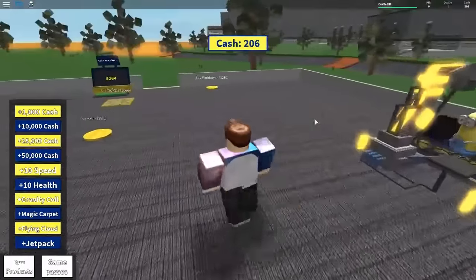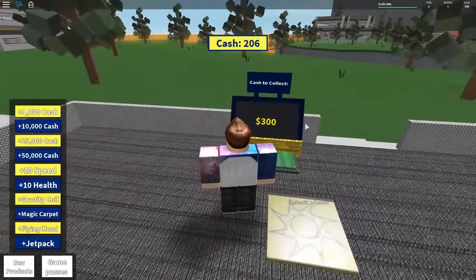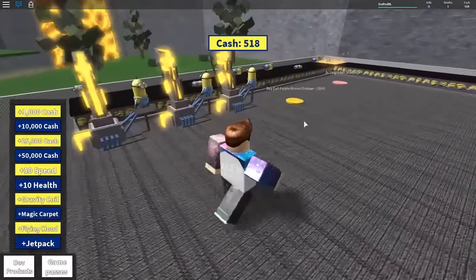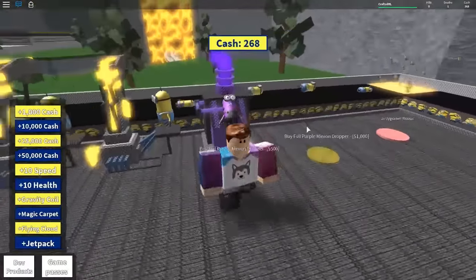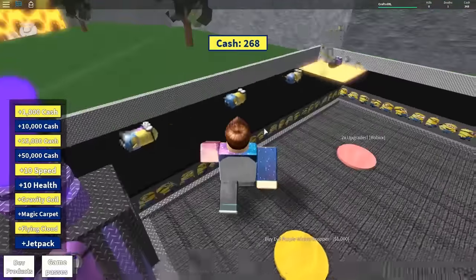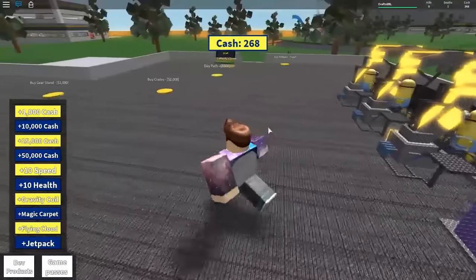We've got a tycoon rolling, a conveyor belt chugging along nicely. 300 bucks — fantastic. That means we can afford our purple minion dropper. Let's get this bad boy. There we go, awesome. And one's going to drop — there we go. I've just noticed I'm so silly: there's a big thing at the top of my screen telling me how much money I have.